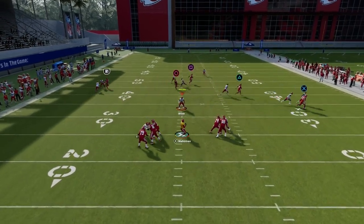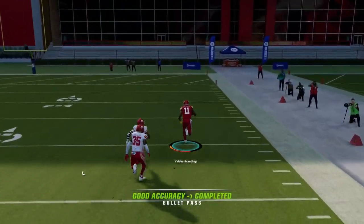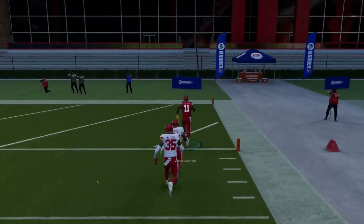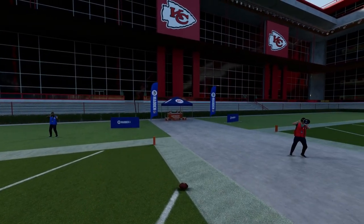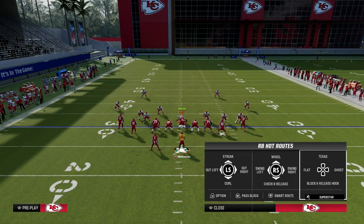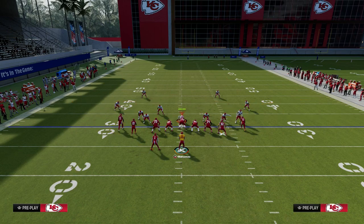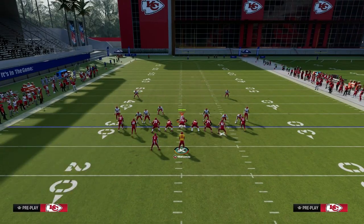First and foremost, one of the best routes in the game is this sharp post to Marquez Valdez-Scantling on the post-wheel drag. It's really the whole reason why the Cincinnati Bengals offensive playbook is as good as it is — because of this one route out of post-wheel drag. It really does complete the playbook, and it's the whole reason why you would want to run Cincinnati in general.